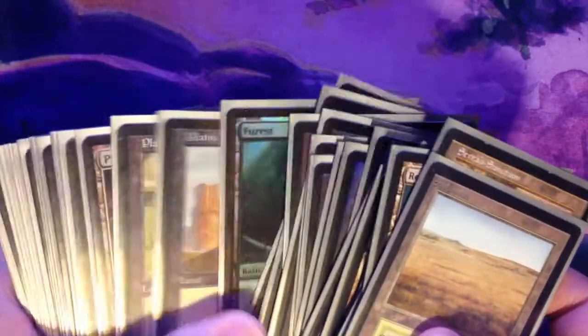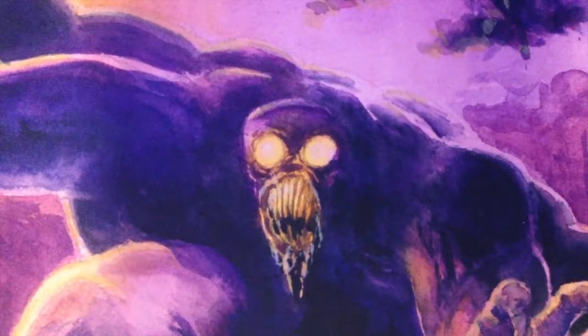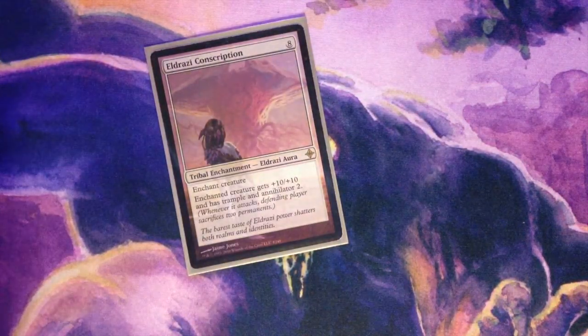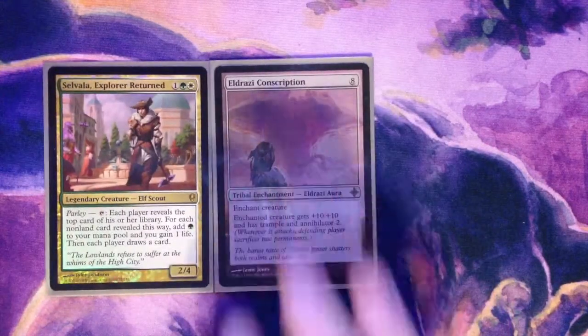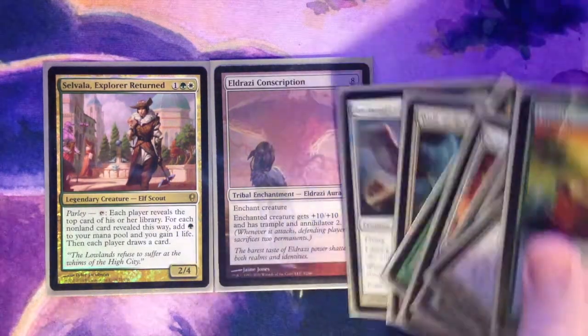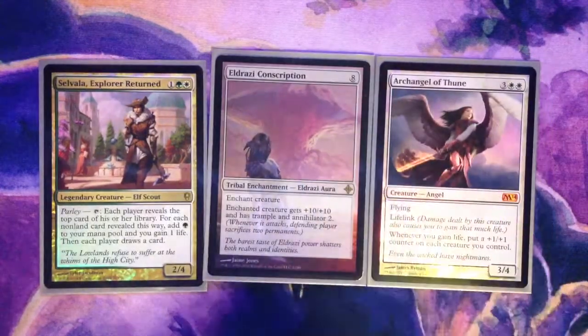So there you have it. Sure, I could have put more stuff in the deck like Sword of the Paruns and Umbral Mantle to combo off with Mana Reflection, but I don't think that's very fun. I prefer the life gain strategy as this is my only deck that really tries to maximize using that ability. Hope you enjoyed this deck and this video. Feel free to leave a comment below — let me know if you like the new video format, if I missed anything, or if you're running a similar deck. Thanks again kiddos and have a great night.